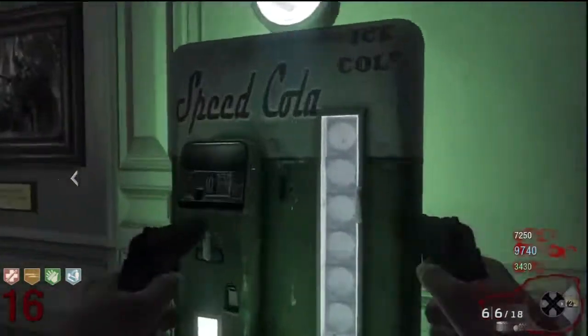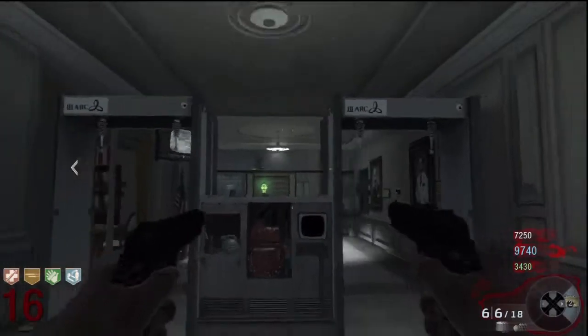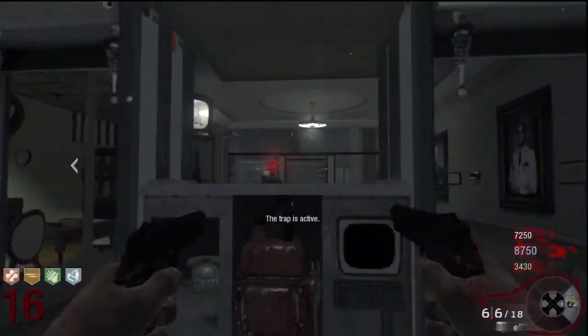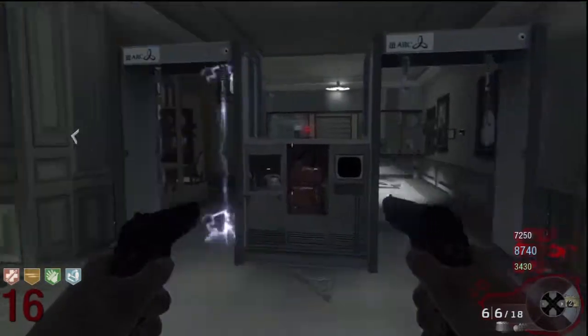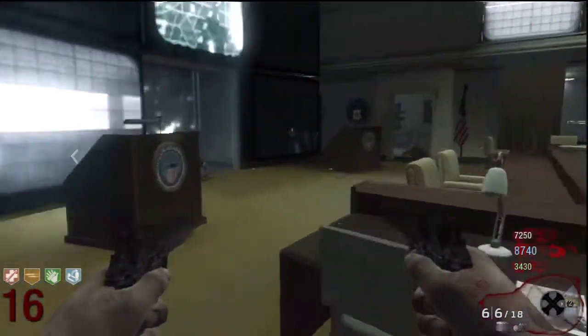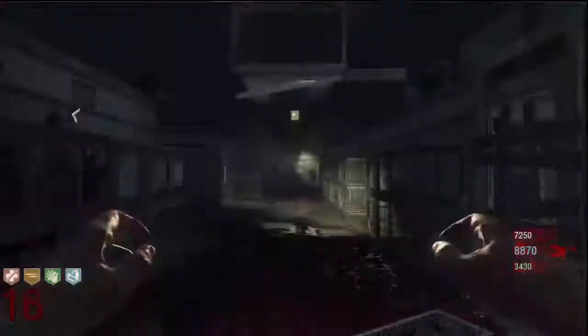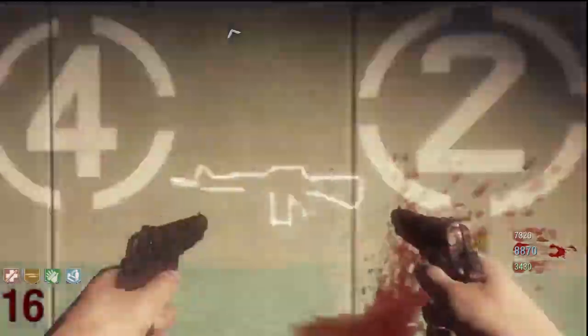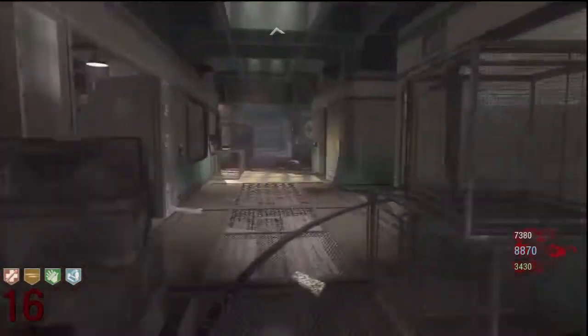It costs a thousand dollars to set up. One of them is right next to the Speed Cola. You pay a thousand dollars to set up the traps and it will electrify zombies that are following you. The doctor will also not go through the metal detector if it's activated, so you can use that to your advantage — it's very useful in the later rounds.